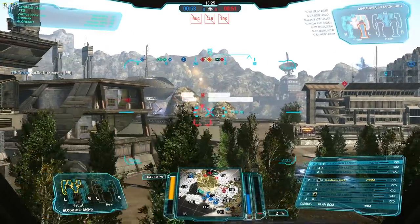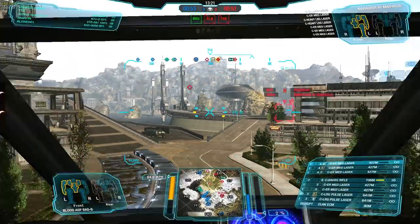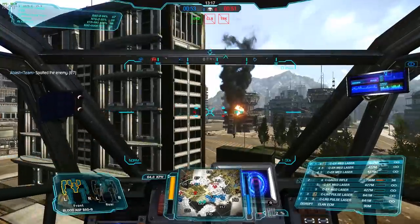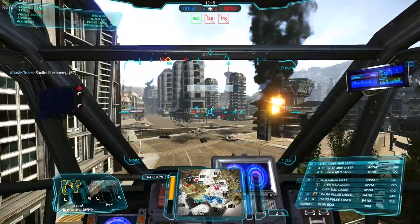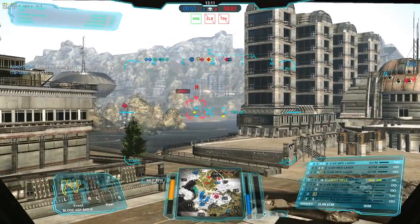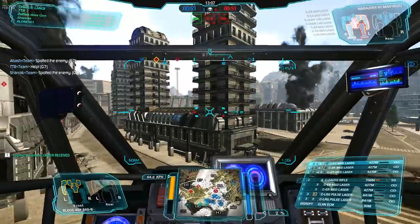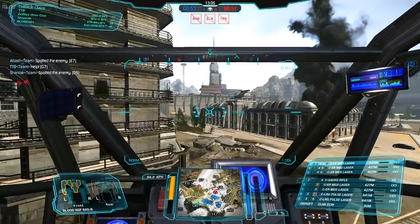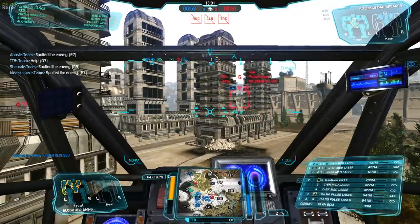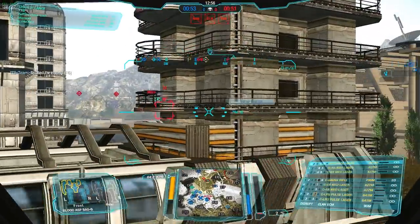We're in River City and we are facing the enemy coming from Fox 6, Echo 6, and Echo 7. The good thing is we do have ECM so we should be protected. I like running ECM a lot lately because it keeps you much safer — people ignore you when you don't have a giant red icon over your head. What I'm trying to do is swing to the right a little bit and box the enemies in that are in Fox 6. I just need to be careful I don't get rushed from the right side.